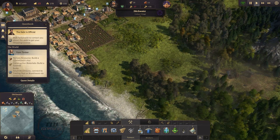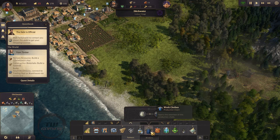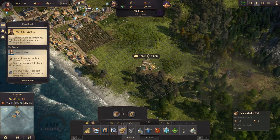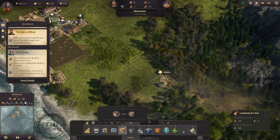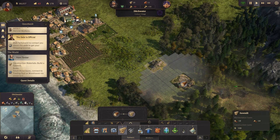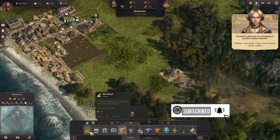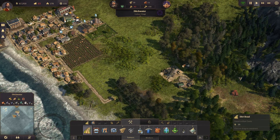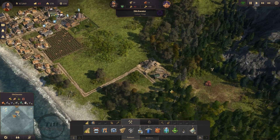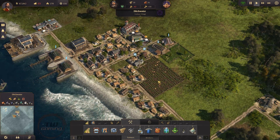Build a lumberjack's hut. I don't exactly know how to do that. Timber — the royal seal upon it. Sawmill. Do that. Timber, very good. I'll try not to think of the coffin. I'm still super negative in economy — not doing very well.